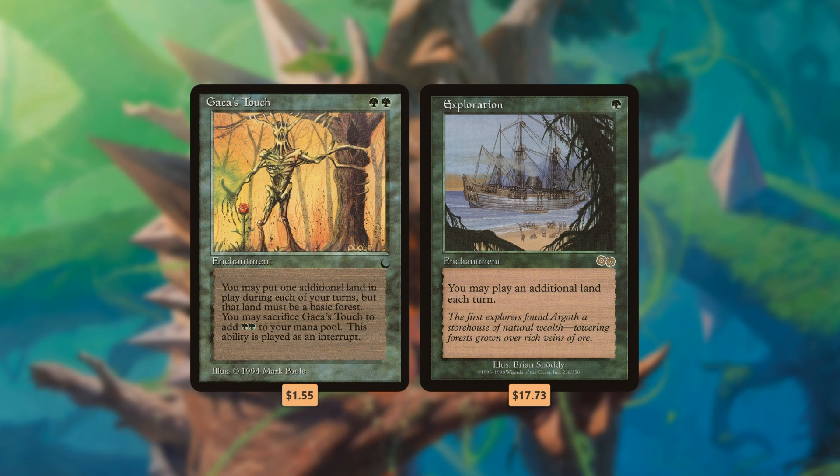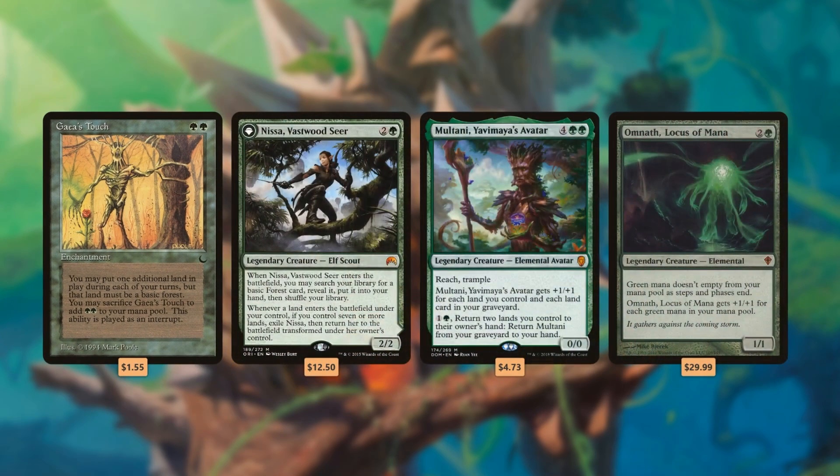It also helps that Gaea's Touch is under $2 while Exploration is still under $18 even after its recent reprint, so you're saving a good chunk of change. Any mono green deck should seriously consider running Gaea's Touch — it's great ramp in decks full of basic Forests, and it has especially good synergy with Nissa, Vastwood Seer, Multani, Yavimaya's Avatar, and Omnath, Locus of Mana.